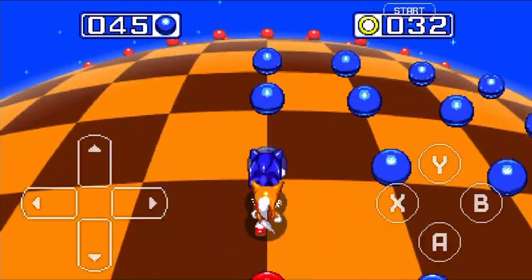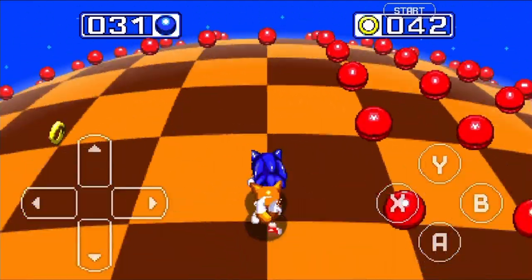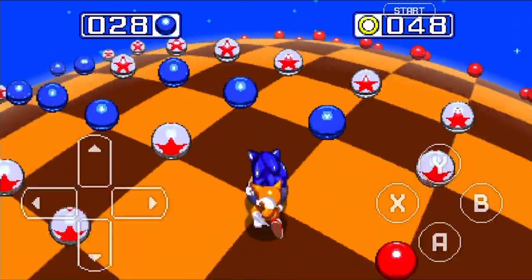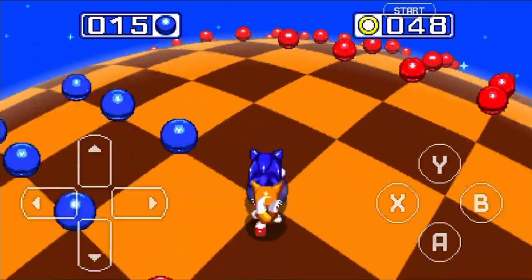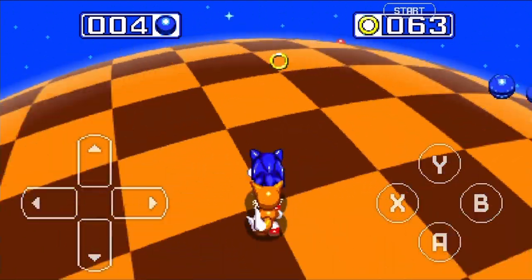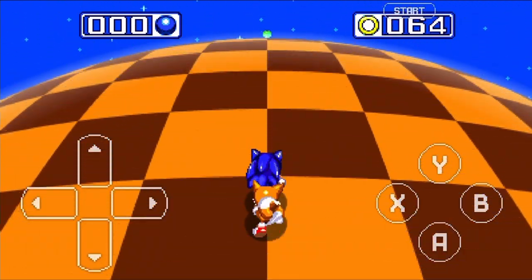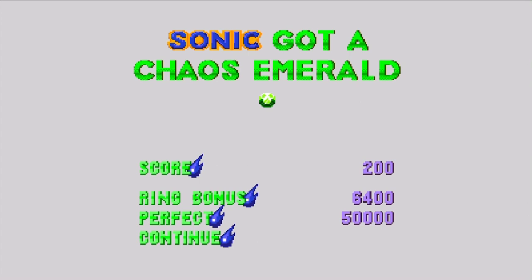Get the borders then get the rings. I almost went right into a red sphere - I don't know what they do but this is getting faster. Come on, just one ring left - perfect! I got all the rings and all the blue spheres. We got a green chaos emerald! That was hard and that was only the first one - not a good sign.